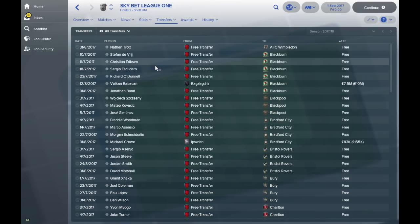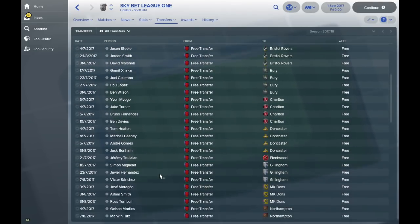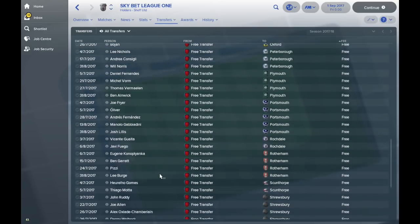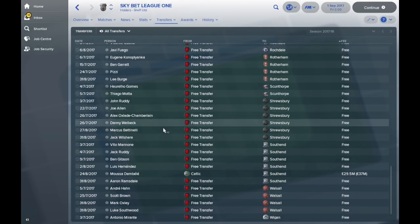In League One, Christian Eriksen is now at Blackburn. Kovacic is in League One. Asensio, Schneiderlin, Granit Xhaka — all down here. What on earth is this going to do to the game when we go forward in time? Michel Vongon, Thomas Van Marwijk here, Connor Plianka, and Oxlade-Chamberlain and Welbeck are now at Shrewsbury.